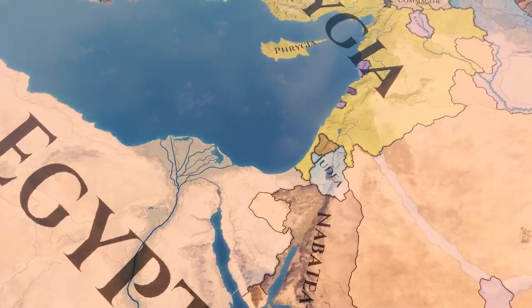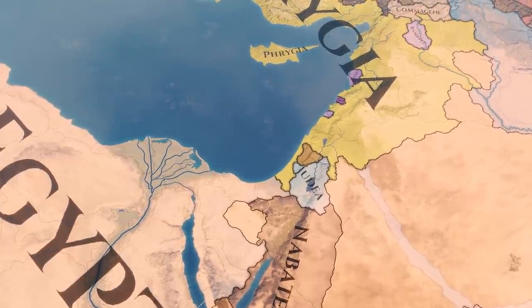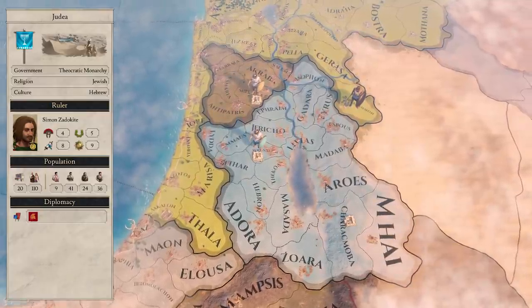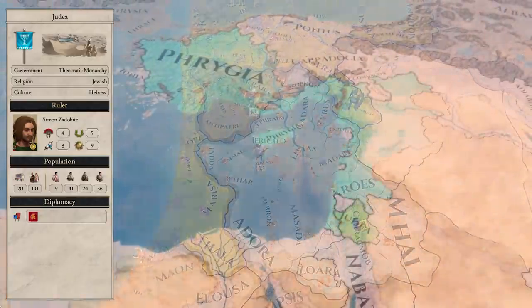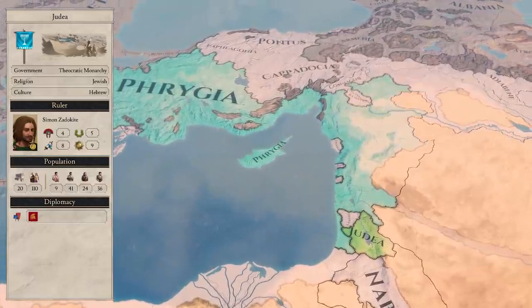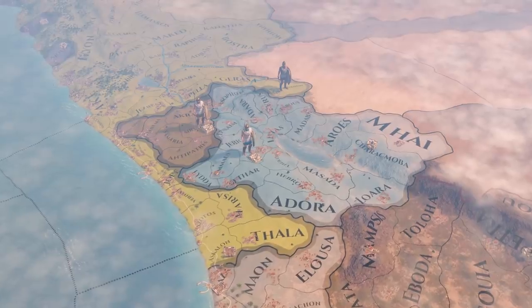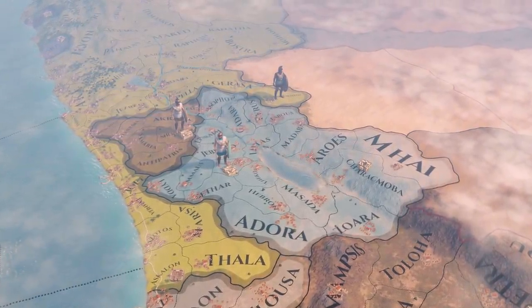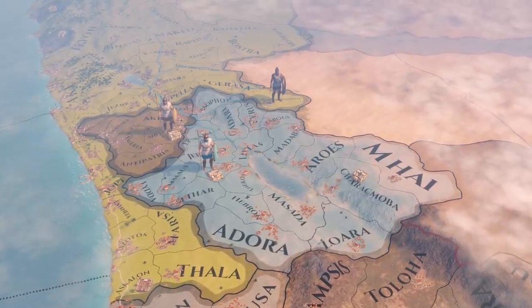Following on from Athens, we have a country in a very similar situation — Judea. Judea start with 20 cities and a very thinly spread population. They also start as a tributary of Phrygia, giving a portion of their income to Phrygia each month in return for protection. So Judea face similar challenges to Athens; however they don't need to worry about integration, but they are still limited by what diplomacy they can do.